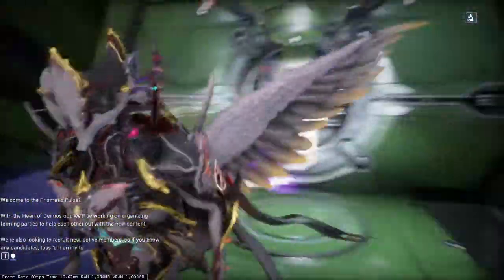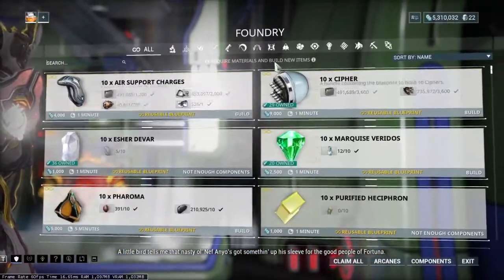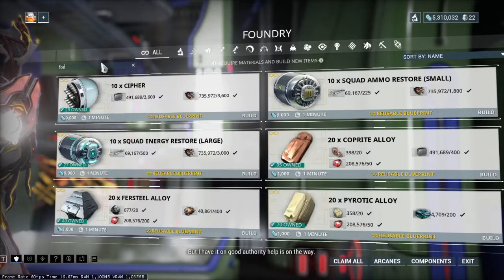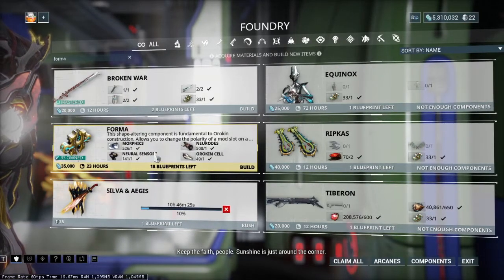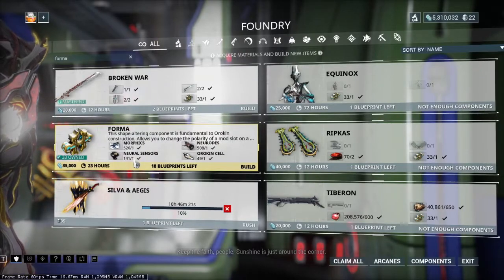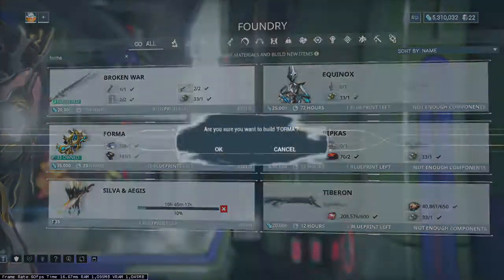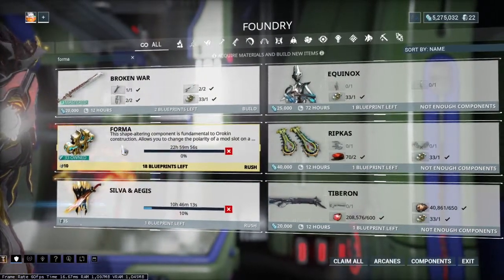In order to get the Forma you need to build it. It requires one Morphics, one Neural Sensors, and one Orokin Cell. As you can see I have 33 of them currently and 18 blueprints for them.